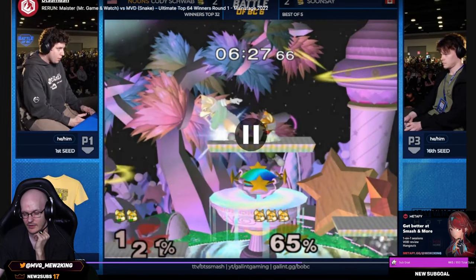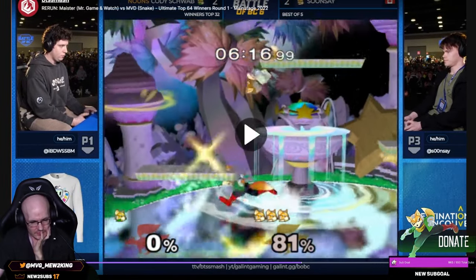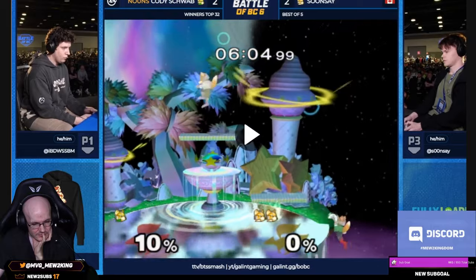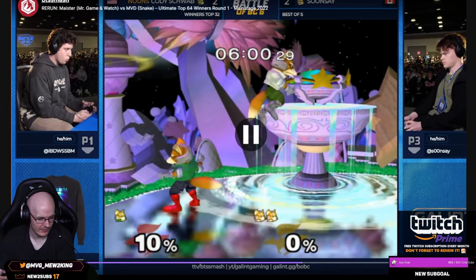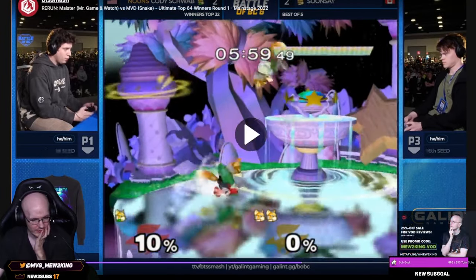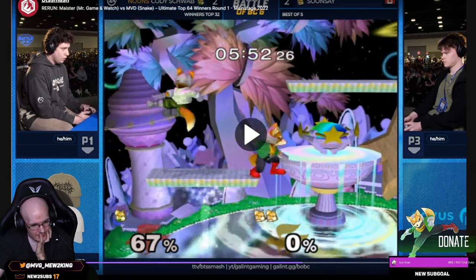Cody misses the grab there — I don't know why he was grabbing there, that's kind of newbie. Cody goes to the ledge because why not. Soonsei is up 3 to 1 now. She's sensing a lot — he tries to read more dash-end camping, if we grab it doesn't work out. The reaction tech-chase — see how he's turning around after the tech for the tech chase. See how he turned around there? That's the up-tilt tech in place, but he still reacts to the other stuff. It's pretty hard to do.